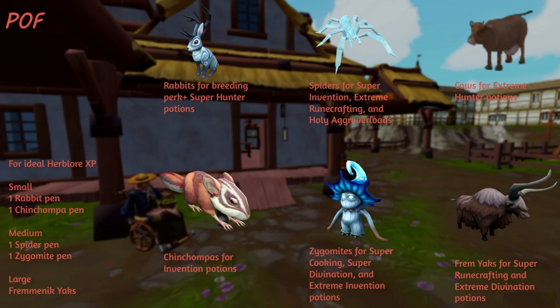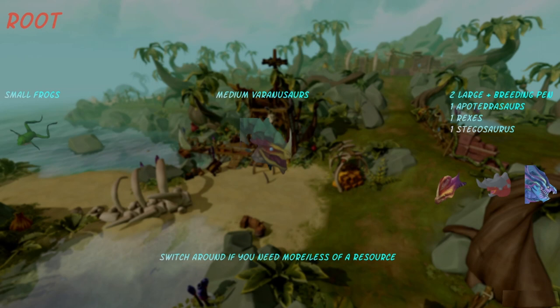The reason it's Fremennik is because the yak milk is only from Fremenniks, and only from female Fremenniks. Once you unlock it, Ranch Out of Time is much simpler. Small pens: rexes. Mediums: varanosaurs. And large pens: one of each type — one Apotosaurus, one rexes, one stegosaurus. And whatever you need most in the breeding pen — usually it's bottled dinosaur roars, but not always.